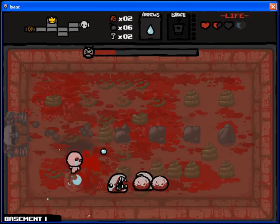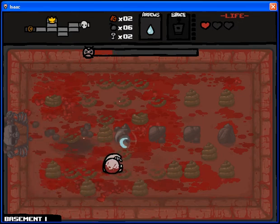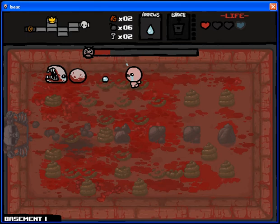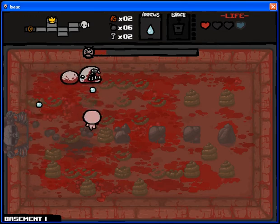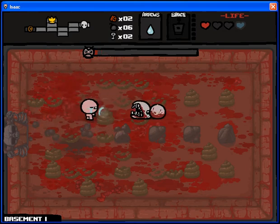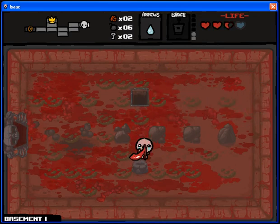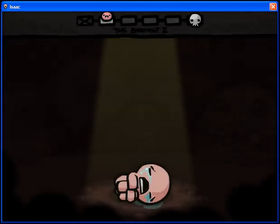Yes, this is Larry Jr. There are 20 bosses in this game throughout — there are two basements, two chambers, two wombs. There's another spirit heart. There are a few other levels I'm not sure of right now off the top of my head. I know for a fact that they had a special level called the Shield, but I'm not sure if they have that right now. Here goes Larry Jr. — give me those hearts. Mom's heels — it just gives me a range up. On to basement two!